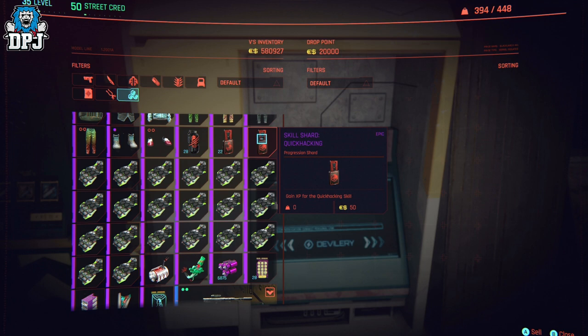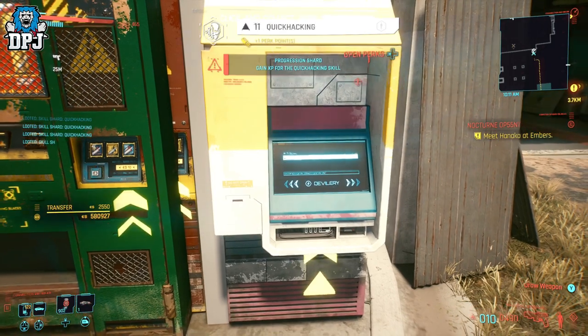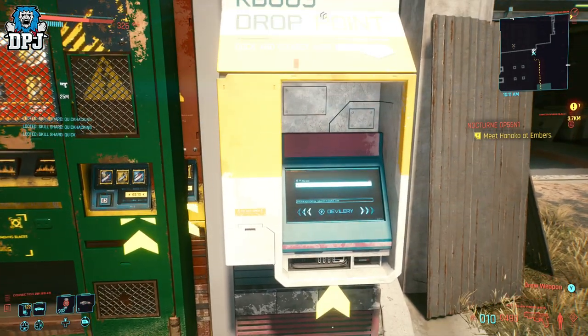Normally to dupe items you sell them to the machine, back out, use the glitch, go back in, and spam the item you just sold. But with this shard it doesn't work like that. You need to do the glitch first and then sell the shard to the drop point — and you need to sell them singly. As soon as the glitch is active, spam-sell the shards one at a time. Each one sold adds XP to your quick hacking perk, and spamming them lets you earn limitless XP in seconds, maxing out quick hacking almost instantly.